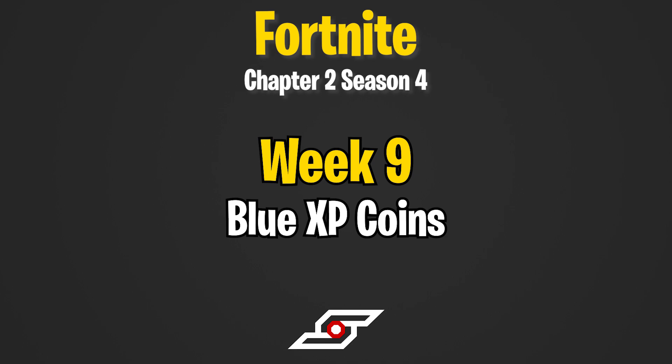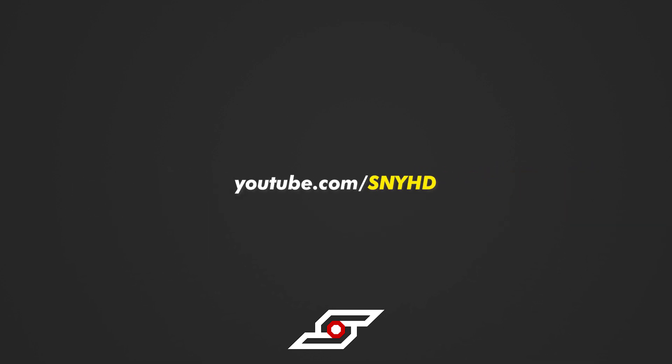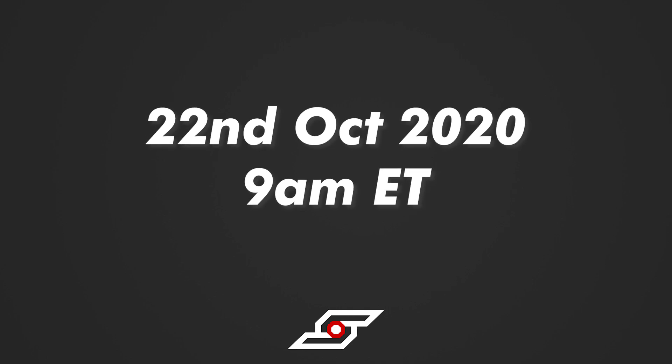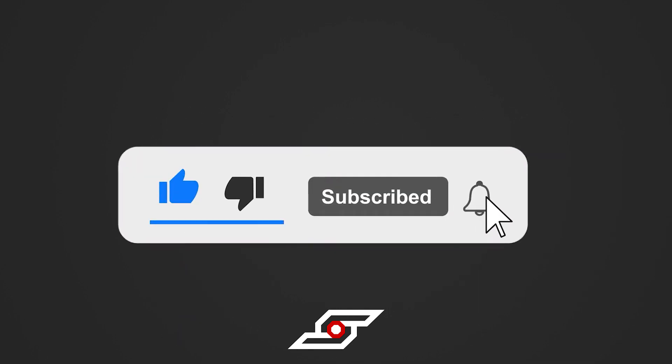Hey guys, SMYHD here back with another video. Today we are collecting all the week 9 blue XP coins. These are the leaked locations, which means they will only be released and collectible on the 22nd October at 9 a.m. ET. Make sure you subscribe to the channel so that you don't miss out on future weekly challenges and XP coin locations.